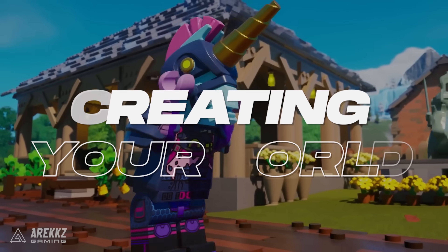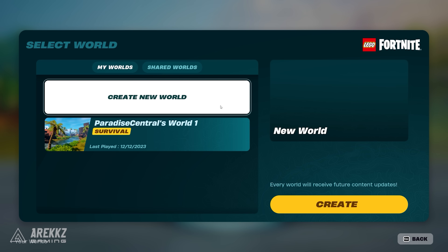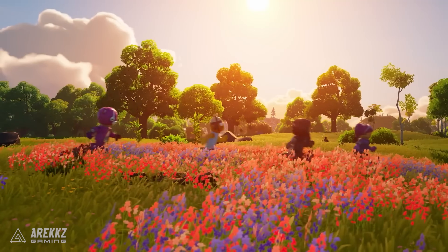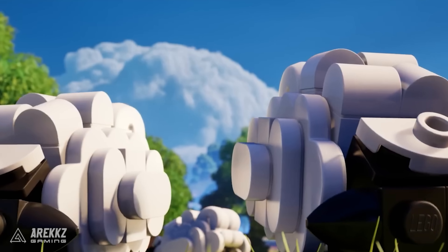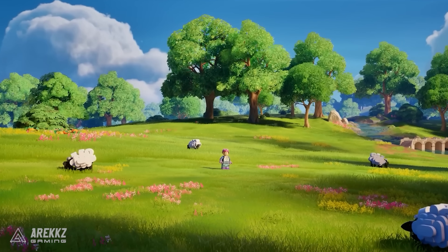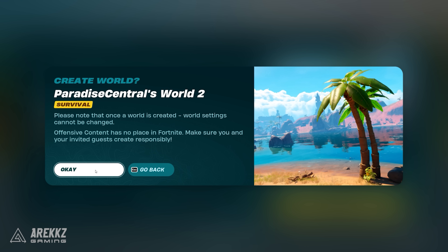First thing's first: you're going to need to select LEGO Fortnite as your mode and then create your own world. Select 'Create New World', pick a slot, and from here you will have the choice to play either survival mode or sandbox. Survival mode is like the classic experience where you gather, craft, and build to survive — the main way to play. Sandbox mode is for people who want to experiment and build without needing to gather or craft. We recommend starting in survival mode and not changing any of the options.